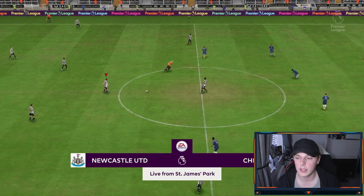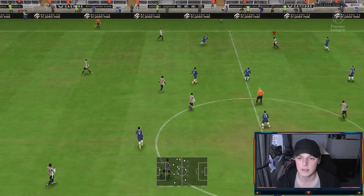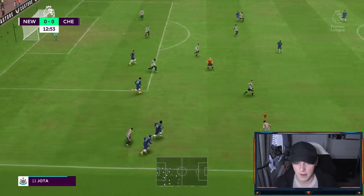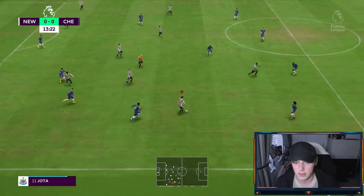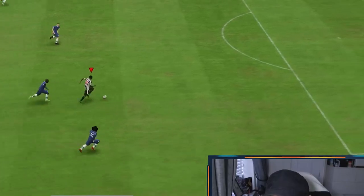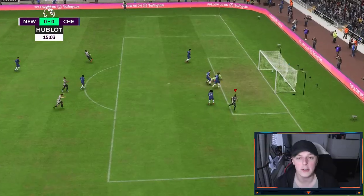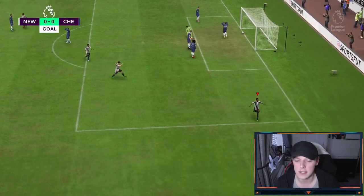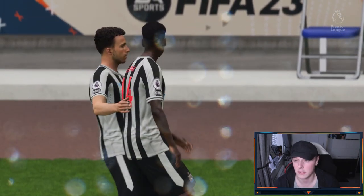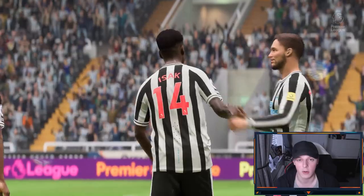We kick off from left to right, hoping for a dream start against a very, very good Chelsea side. Chelsea get the throw but Trippier intercepts very nicely. Jota tries to trigger Isak, who's on the end of it — a good through ball. He's beat Koulibaly. It's 1-0 Newcastle! Not really against the run of play — 15 minutes in and not much has happened, but Alexander Isak takes his time and scores a brilliant goal. Good start.